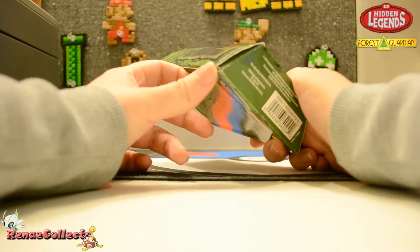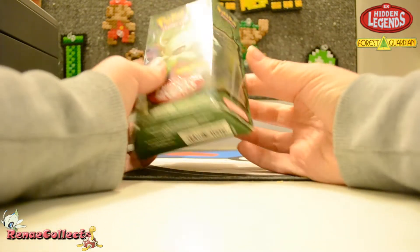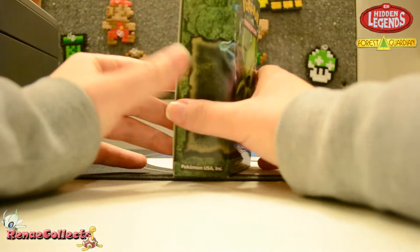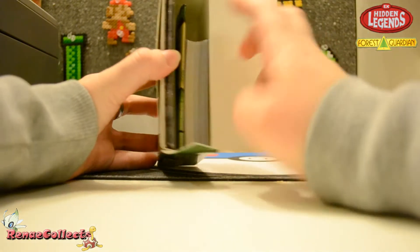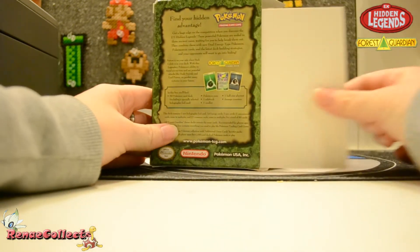There's a little bit of edge wear, like some damage on the box corners on the outside, but that's not a huge deal as long as everything is intact on the inside. Let's go ahead and open this up. There could have been some plastic wrap around the cards, but we'll see how everything is.